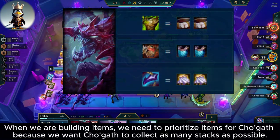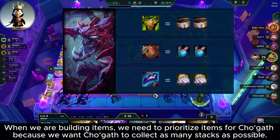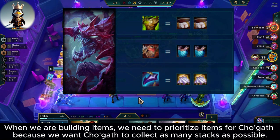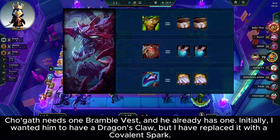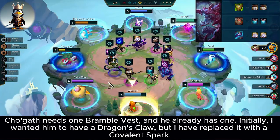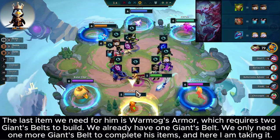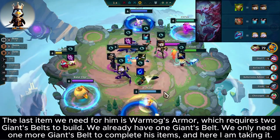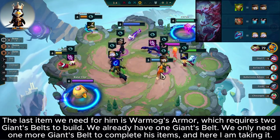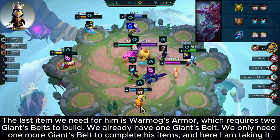When we are building items, we need to prioritize items for Tugath because we want Tugath to collect as many stacks as possible. Tugath needs 1 Bramble Vest, and he already has 1. Initially I wanted him to have a Dragon's Claw, but I have replaced it with a Ionic Spark. The last item we need for him is Warmog's Armor, which requires 2 Giant's Belts to build. We already have 1 Giant's Belt — we only need 1 more to complete his items, and here I am taking it.